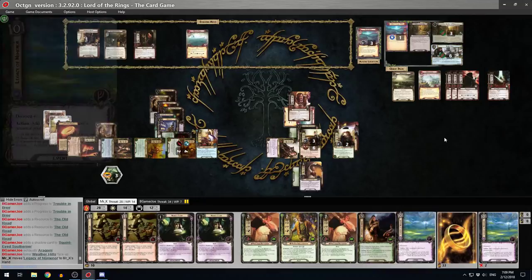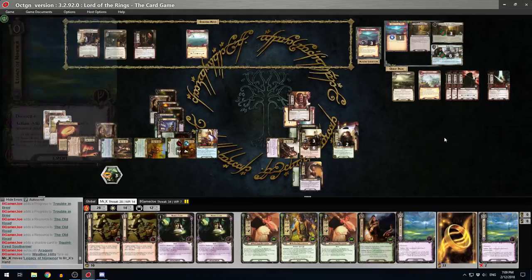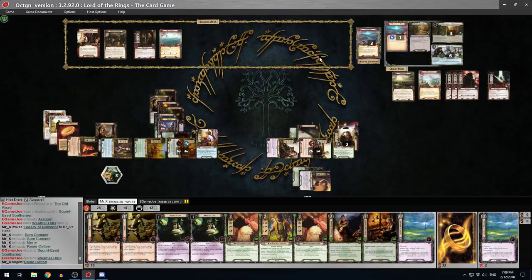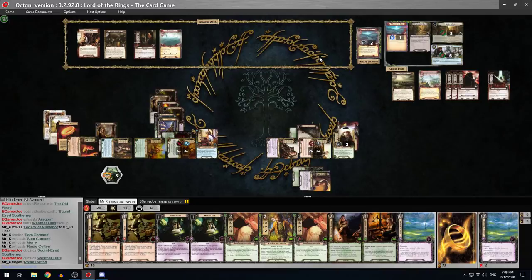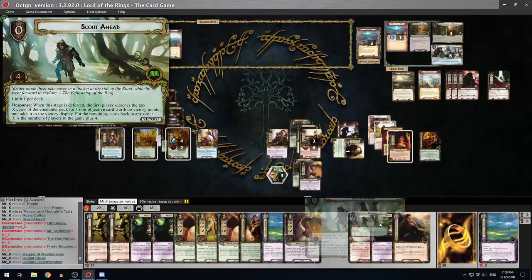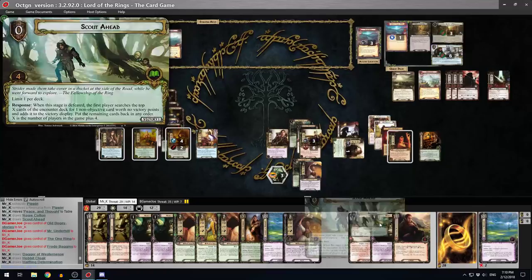A Squint-Eyed Southerner - he's 30 engagement, so I draw a card. That would have been plus two. Sam readies. I could have put another two down off Rosie but we're fine turtling here for a while. Next turn I'm going to do Pippin and Peace and Thought - if you pass control to me I'll exhaust him. Drawing five cards - ooh, Skyhead. Perfect, I shall definitely be playing that.